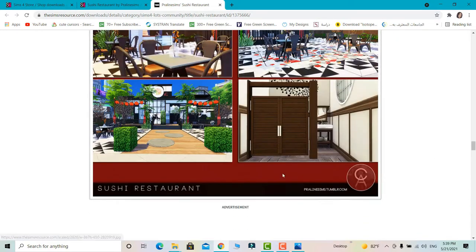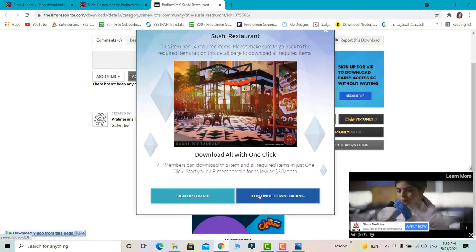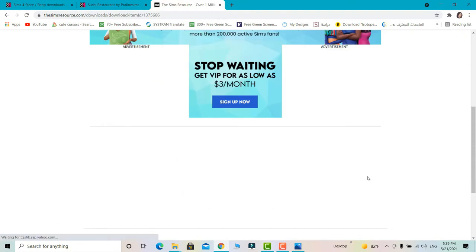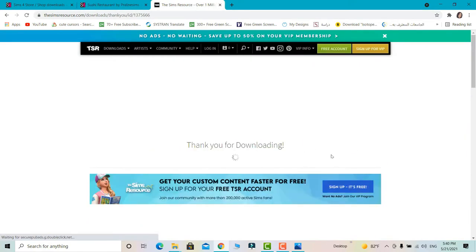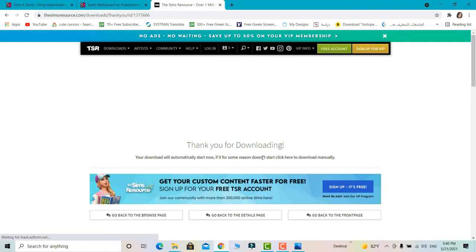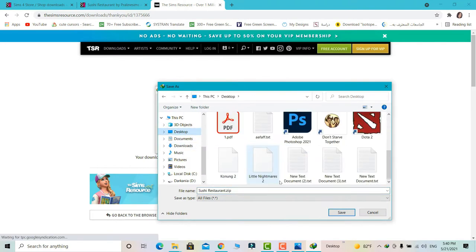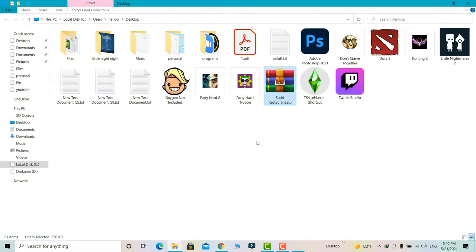It takes me to The Sims Resource. I have to download it and continue. The thing about The Sims Resource is that you have to wait 15 seconds before you can download each file, but you can download two files at the same time. Now we're going to get the download pop-up. I usually put files in a specific sims folder, but for this video I'll put it on the desktop.